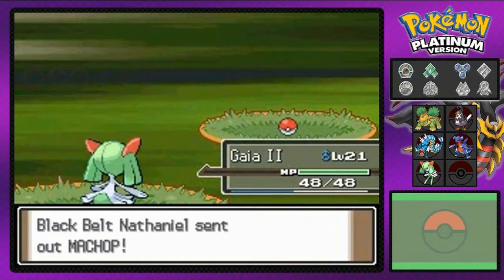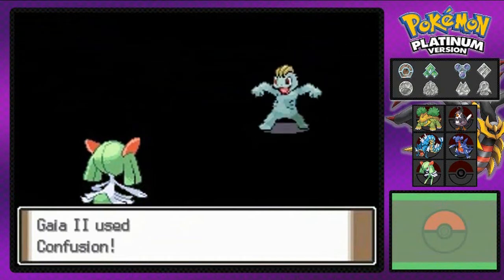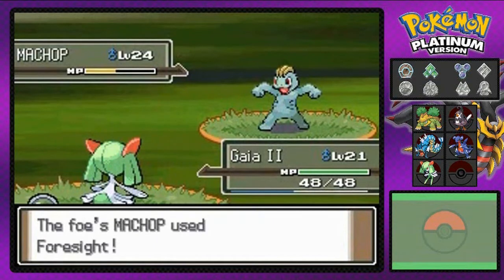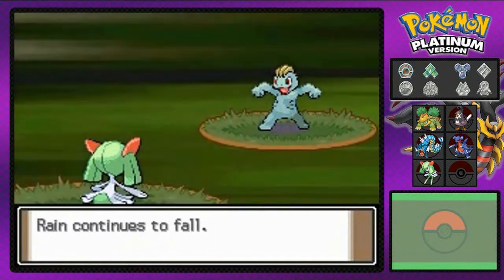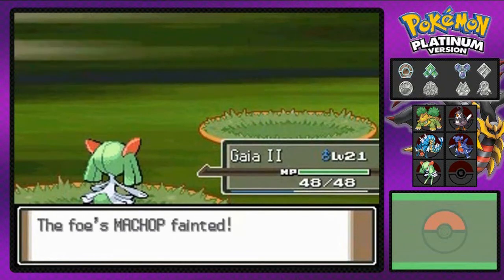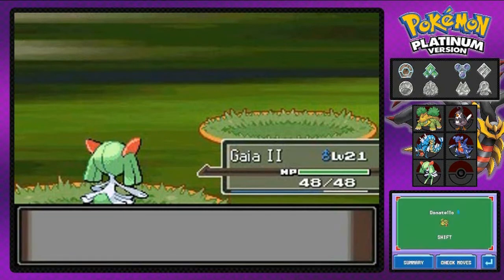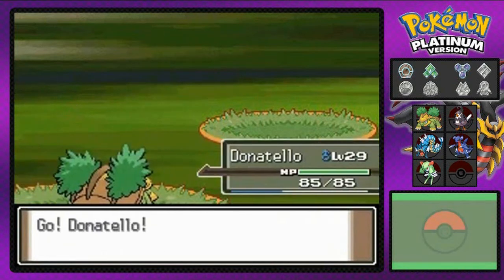Baby Arceus, help us out! Let's go with a Confusion attack. It nearly makes a crit. He's using Foresight — Seriously, Foresight? I'm gonna finish him off right here with a Confusion attack. What now? Say goodbye, Machop. Say good freaking bye! The rain is continuing to fall. He's coming out with a Meditite — a combination of Fighting and Psychic type — so I'm gonna go with Donatello.